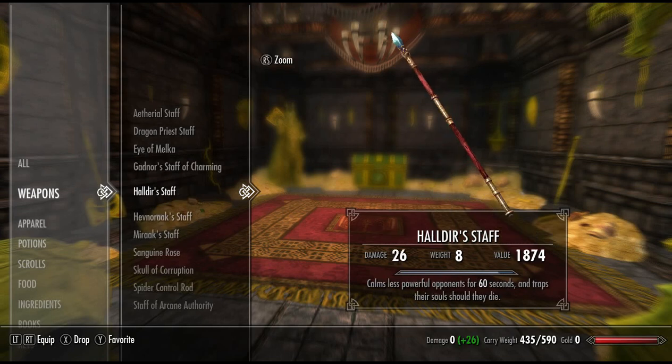Next up, we have Haldeer's Staff. Calms less powerful opponents for 60 seconds and traps their souls should they die — and they should die. This is good for getting out of sticky situations. You can calm everyone down, then kill them, and you have a soul trap that lasts for 60 seconds. That's quite a powerful soul trap effect.